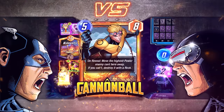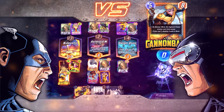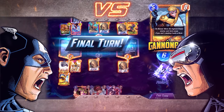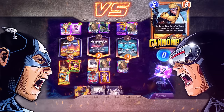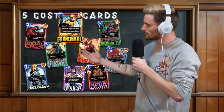In Marvel Snap, Cannonball is a five-cost, eight-power card. On Reveal, he moves the highest-powered enemy card away from the location — keep in mind that's highest power, not highest cost. If he cannot move a card from that location, he destroys that card and replaces it with a Rock. The key word is 'can't move,' meaning the opponent has other locations filled, or something like Professor X is in play.